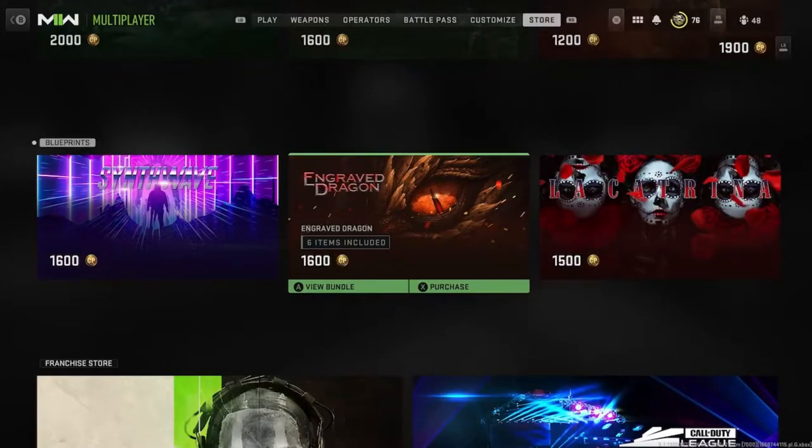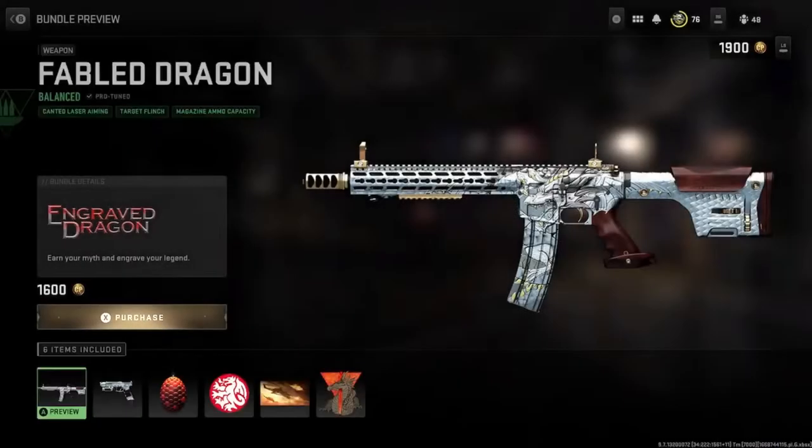Hey guys, back and at it with a brand new Modern Warfare 2 bundle in the store. I don't know why I did not even do this bundle yet. The engraved dragon looks crazy — six items included, only 1,600.